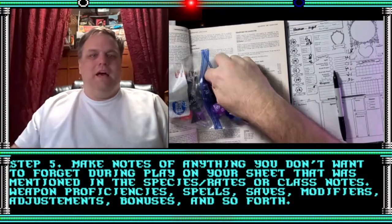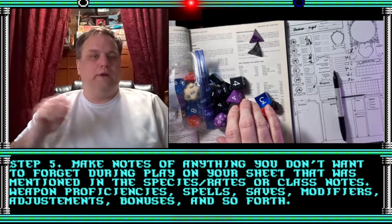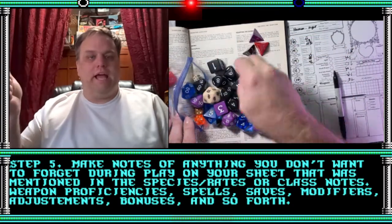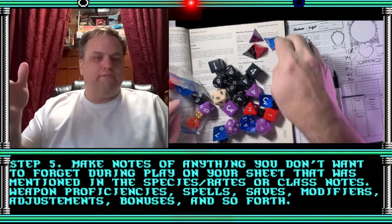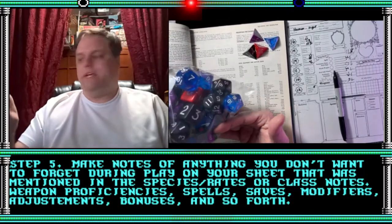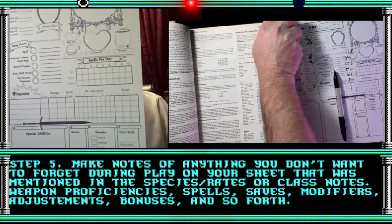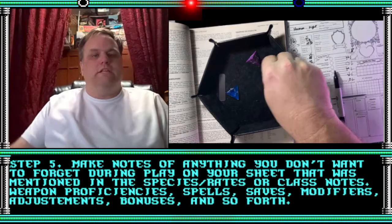Step five: make notes of anything you don't want to forget during play — write it down on your sheet. Anything you might need like attacks, weapon proficiencies, spells, saves, modifiers, any adjustments, bonuses — write it all down. A good sheet will have spots for everything. If you're using notebook paper, just start writing stuff down in a way that makes sense to you.